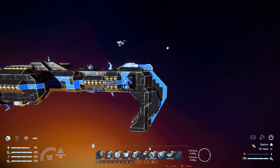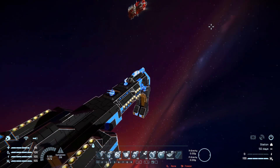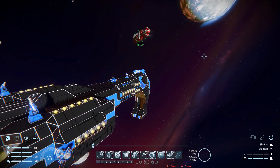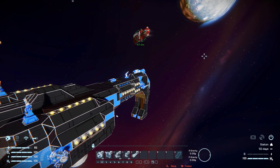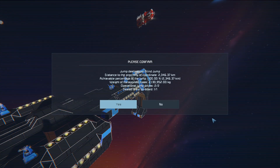Number three is for our projector on and off, number four is for our reactor on and off, number five is for our ore detector, number six is for our antenna, number seven is for our connectors to lock and unlock them, number eight is to view the camera next to the connector to help dock the ship, and number nine is for our magnetic plates sitting right below the ramming blade. On tab two, number one is the projector again, number two is for our jump drive — we can jump 2,346.37 kilometers — and we've got two jump drives so we can go a nice long distance.